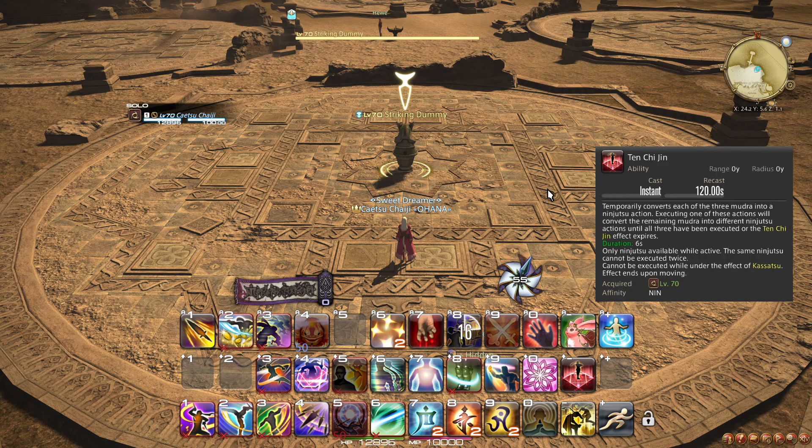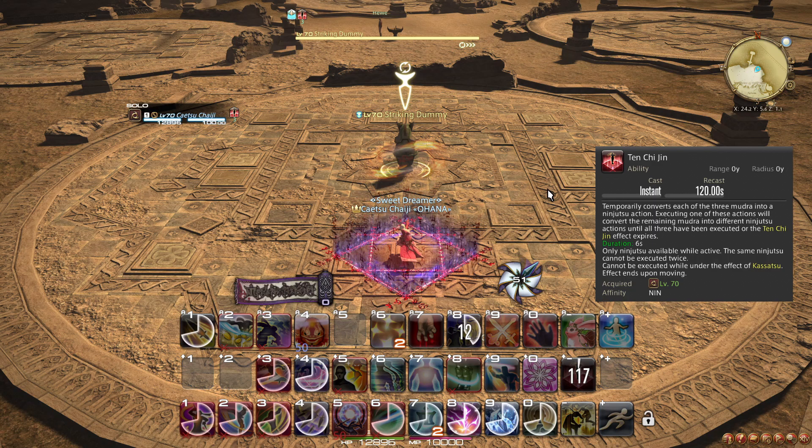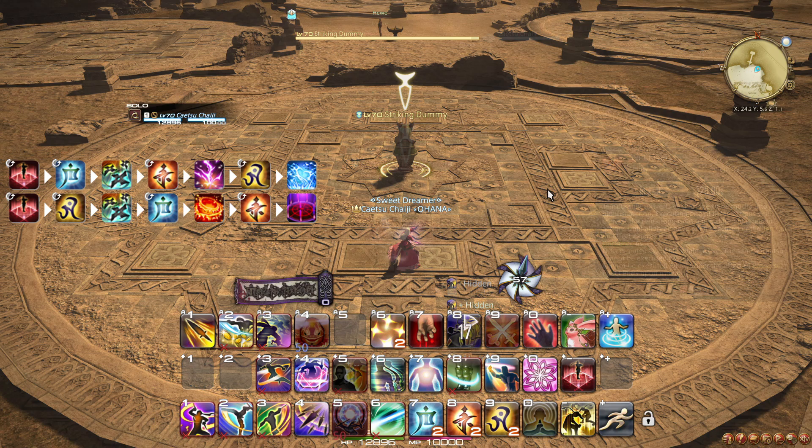At level 70, you learn the ability Tenchi Jin — not to be confused with the individual Mudra abilities Ten, Chi, and Jin. When cast, you must not move or it cancels prematurely. During Tenchi Jin, when you use Mudras, you automatically and instantly cast a ninjutsu associated with your current combination, enabling you to cast a single-Mudra ninjutsu, two-Mudra ninjutsu, and three-Mudra ninjutsu in quick succession. There are two common sequences: one for single target and one for AoE.